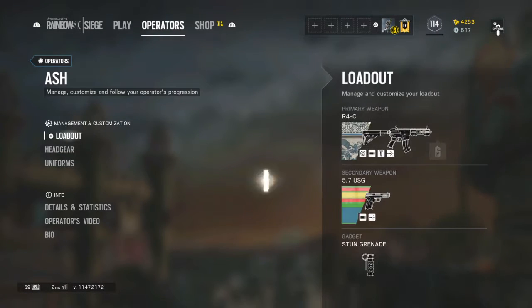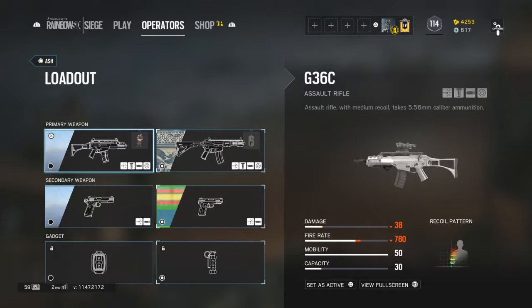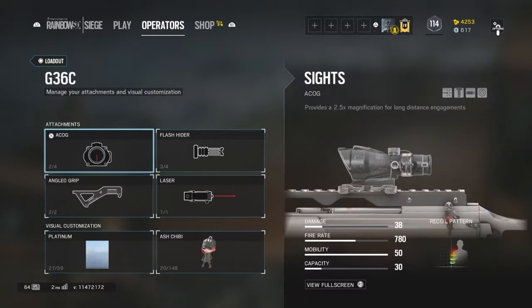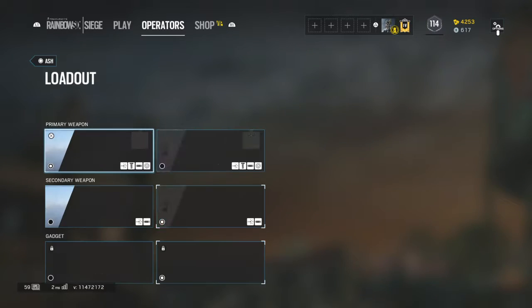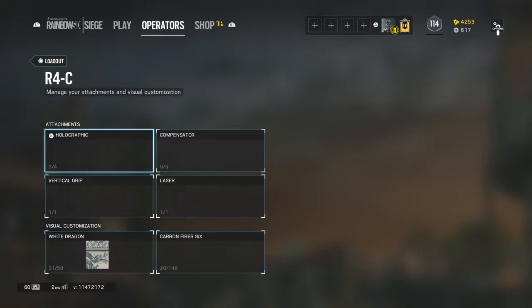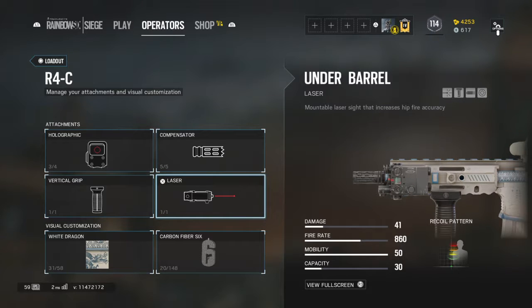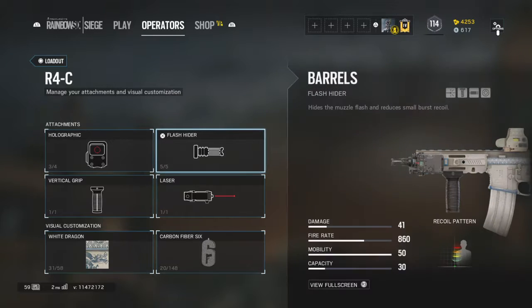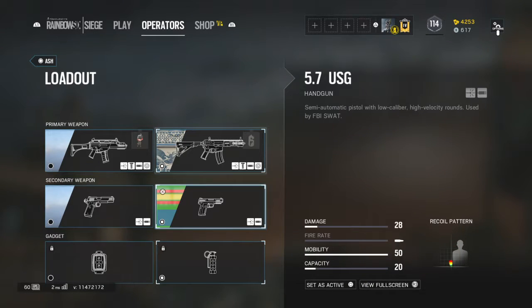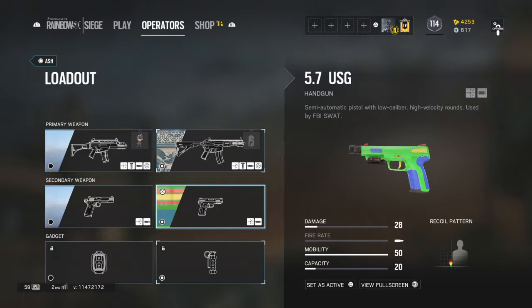For Ash — if there are any Ash mains — for the G36C I have an ACOG, a flash hider, an angle grip, and a laser. For the R4C I have a holographic, a compensator, a vertical grip, and a laser — though sometimes you can use a flash hider. For the R4C I use a 5-7, and the MP5 goes with the G36C.